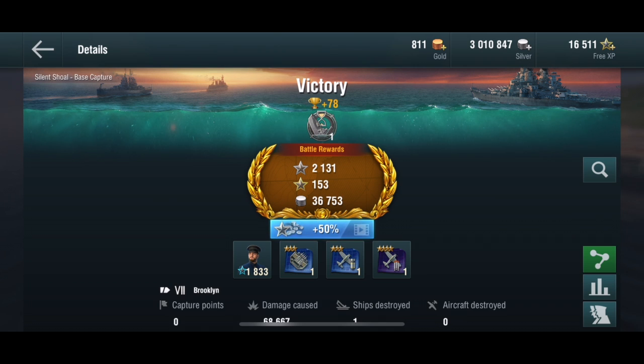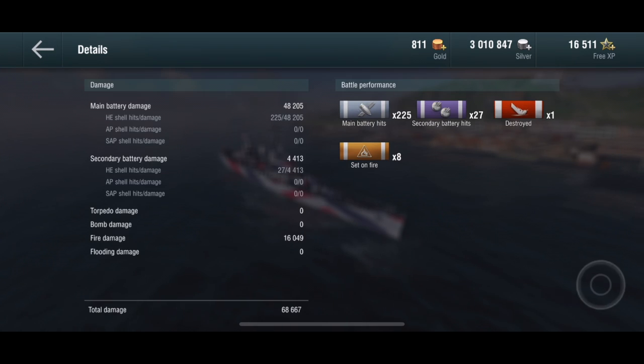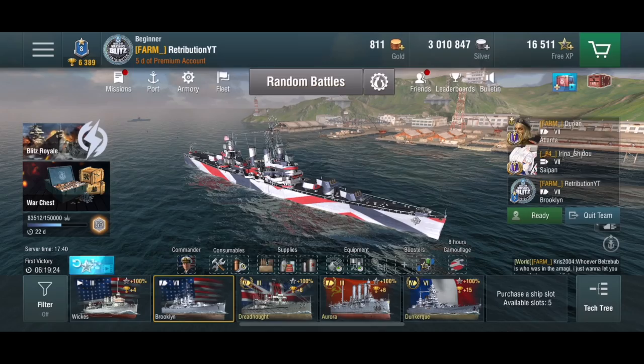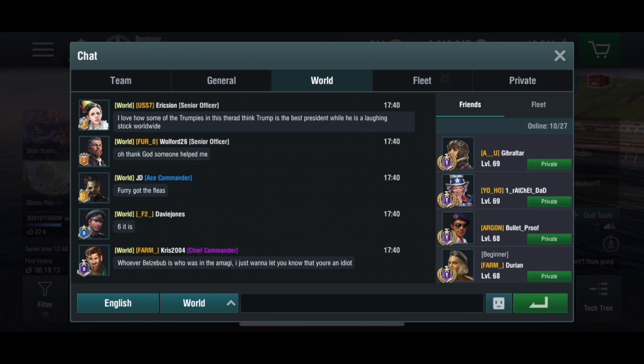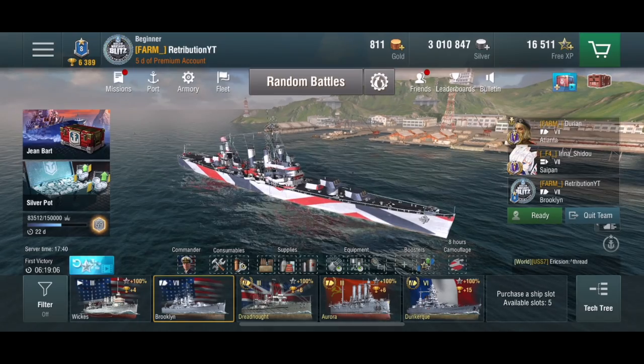The Nagato gets MVP of the game. Here's my first strike badge — 68,667 damage done by myself, which is a pretty exceptional game in the Brooklyn. I finished third on the team with 225 main battery hits, 27 secondary hits, 8 fires, 16,000 fire damage, and one kill. I was running an XP booster I had saved up, plus the Blitz camo which gives 65% increased XP.